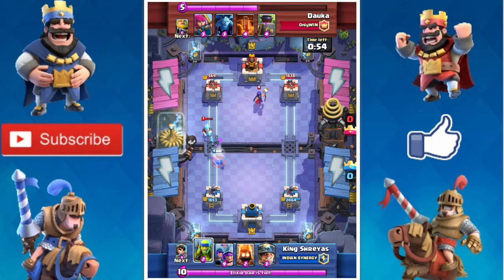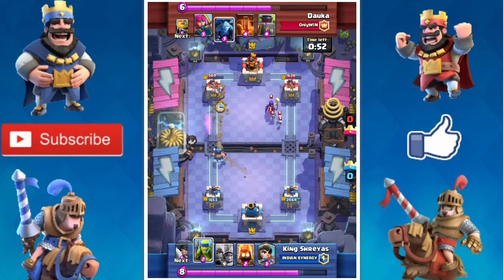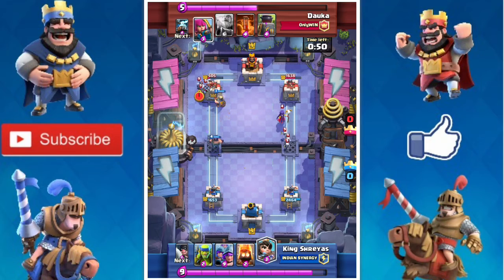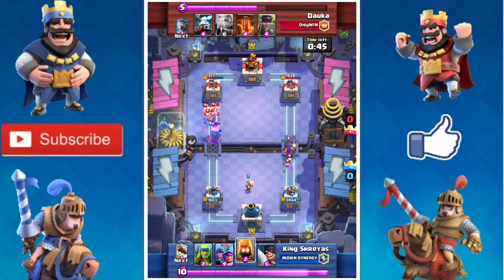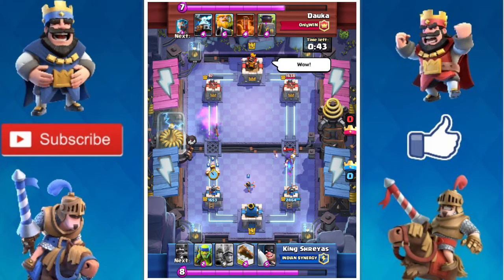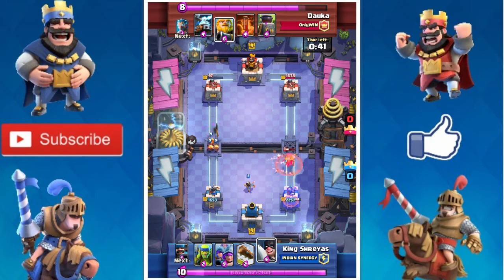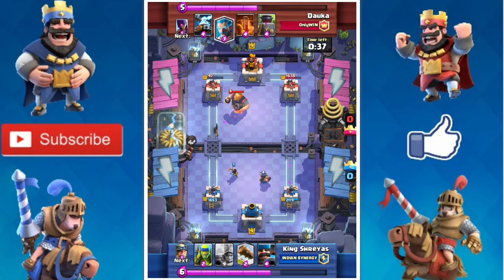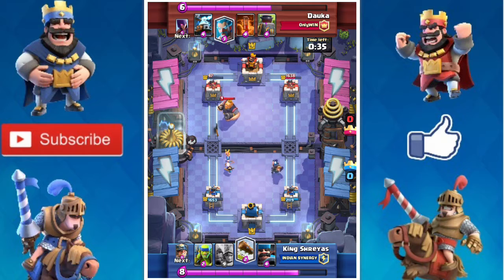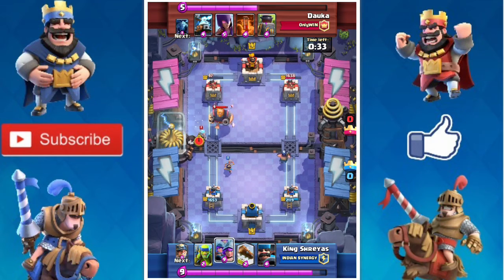Hunter will replace Musketeer, I think. Hunter will make Musketeer dead because Hunter is pretty amazing. It's a very good defensive card - it's pretty amazing in defense, and then it can be used on offense too.